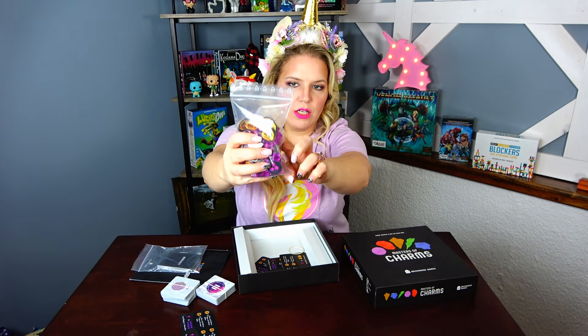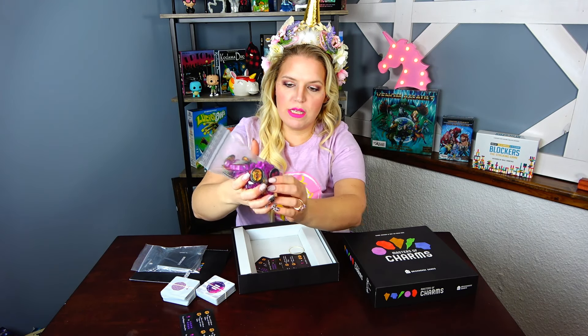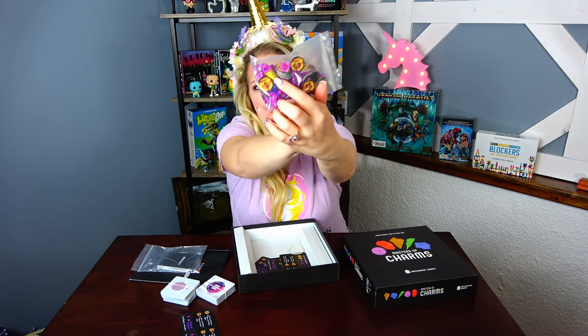And in this baggie we have our mistagems, which are the little pink dudes, our gold tokens, and victory points, as well as our little gnome meeples — the little yellow guy.